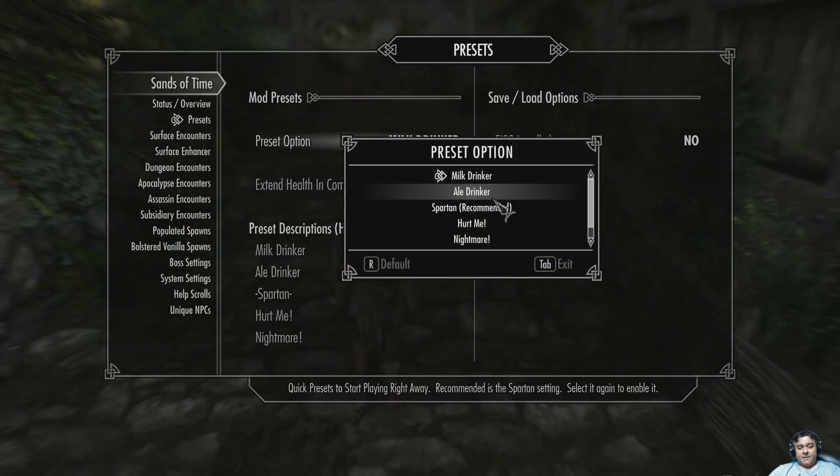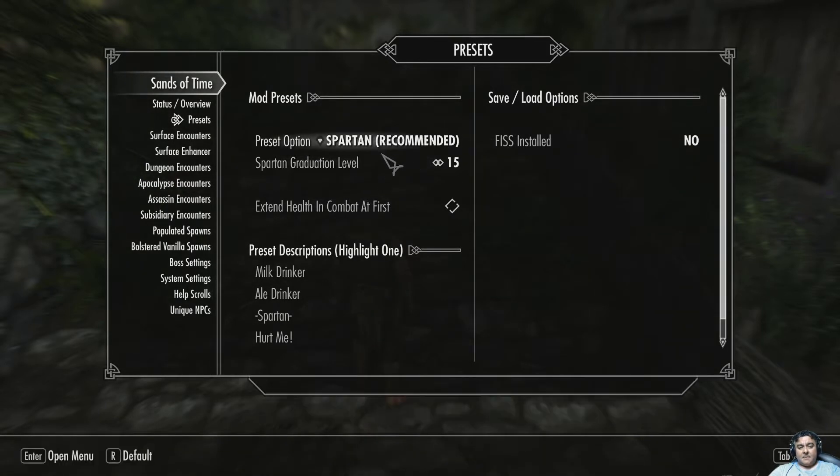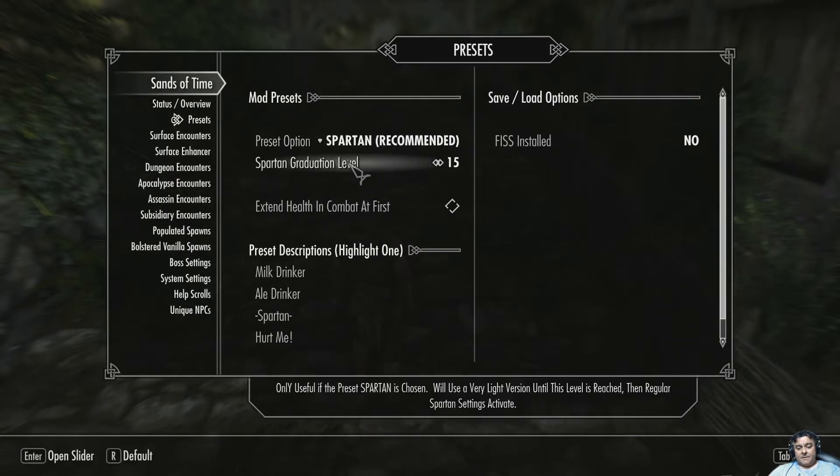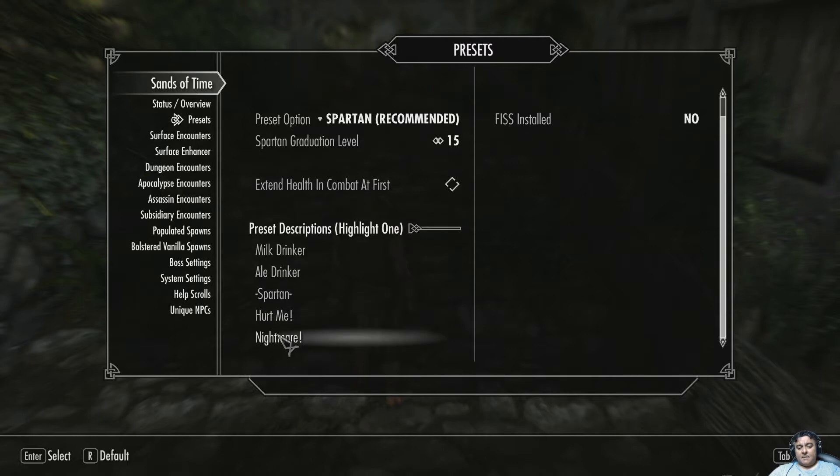Not presets — milk drinker — here we go: Sparkton recommended. The graduation level determines when the game actually gets hard. You can change that, and if you forget what the levels are, it does list them over here — milk drinker to nightmare.